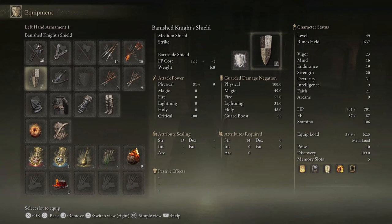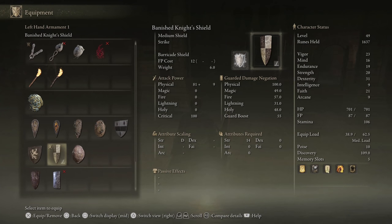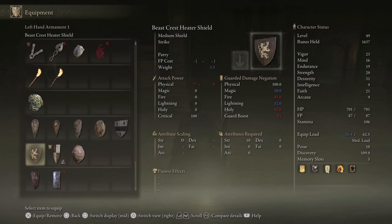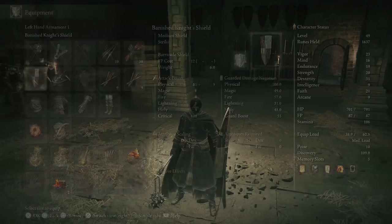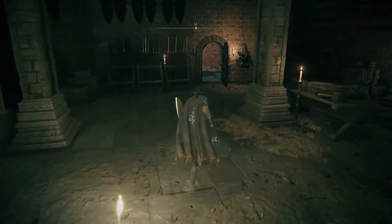I'll show you the comparison of the stats real quick. My god, this game looks good in 4K. Anyway, stay focused. The Beast Crest Heater Shield — which is an excellent shield — blocks half of the magic damage, damn near half the fire and holy, and it's not so good with lightning. But this new one, oddly enough, is even worse with lightning. However, it blocks basically half magic, over half fire, and closer to half of the holy, and it's got more guard boost. The stability is what I tend to compare with shields — this one's got four more points of stability. That may not seem like much, but we're going to keep upgrading it, and with our barricade shield ability it happens to be pretty awesome.